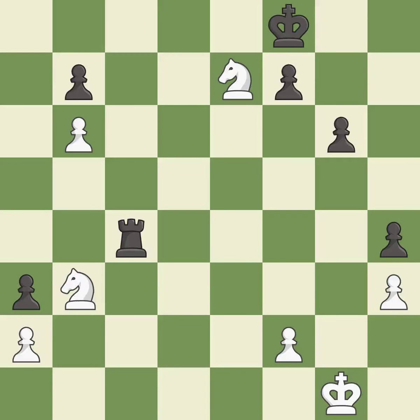This evades the check from the knight — it is excellent. This move puts the knight on a safer square — it is best. This activates a rook by getting it to the 7th rank and also restricts the opponent's king — it is best. This defends a pawn that was under attack and had no defenders — it is excellent. This adds pressure by pinning a knight — it is best.